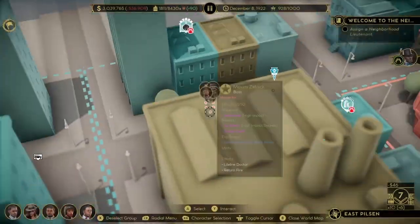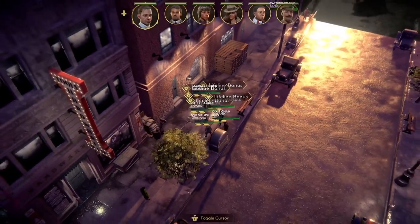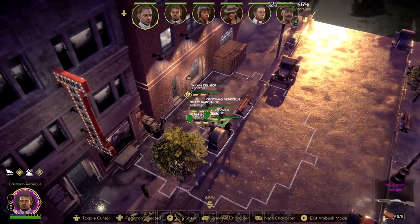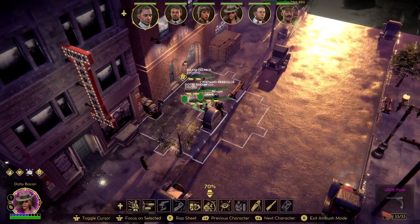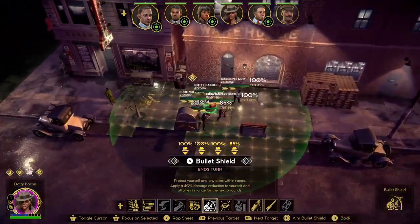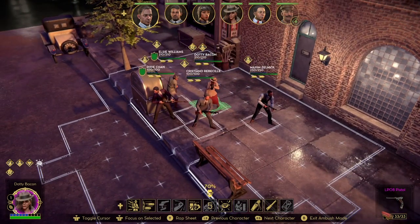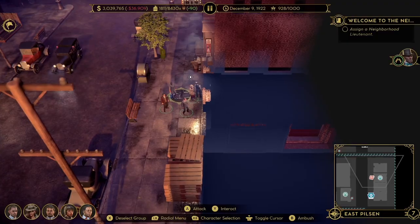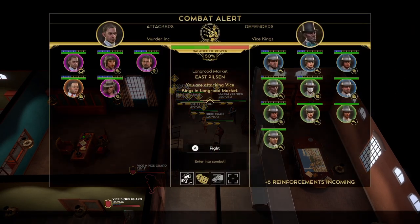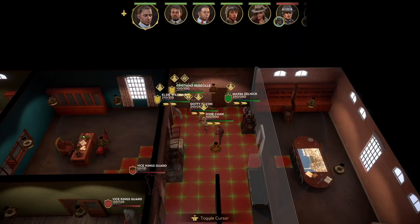The last thing I want to mention is that you can actually pre-load Bullet Shield before entering a racket. As you can see, I'm in front of a depot and none of my characters currently have Bullet Shield on. We're going to use Bullet Shield now — there we go, that does consume two AP. Every single one of our gangsters now has access to that perk. We're going to jump straight into the depot.